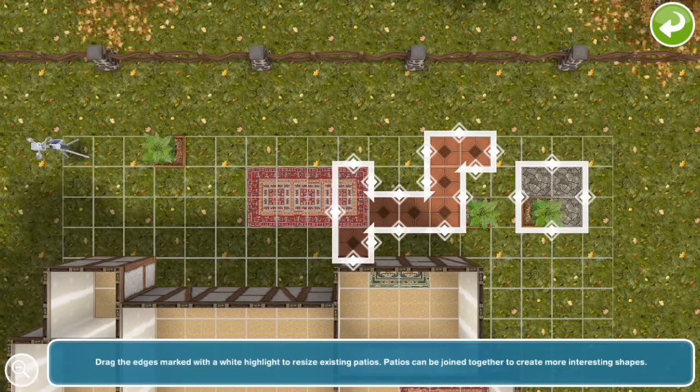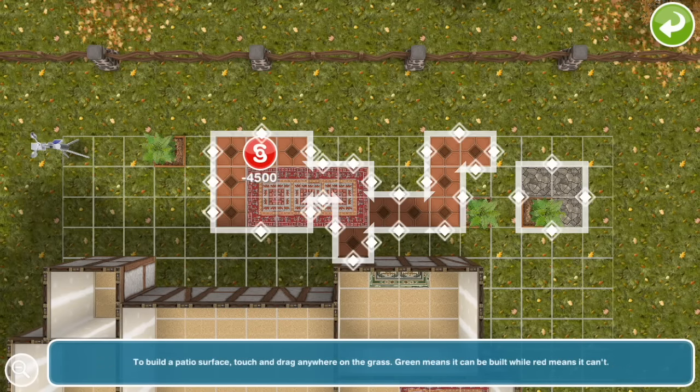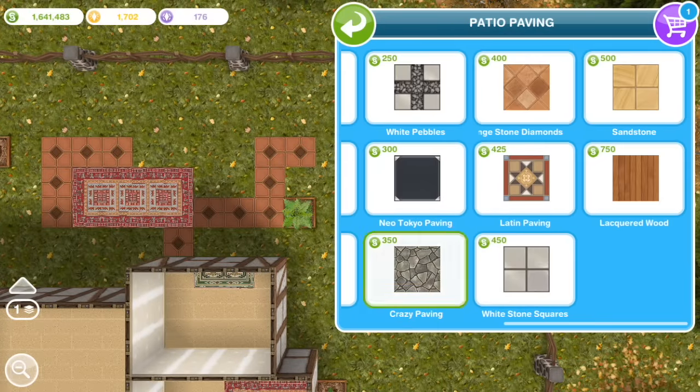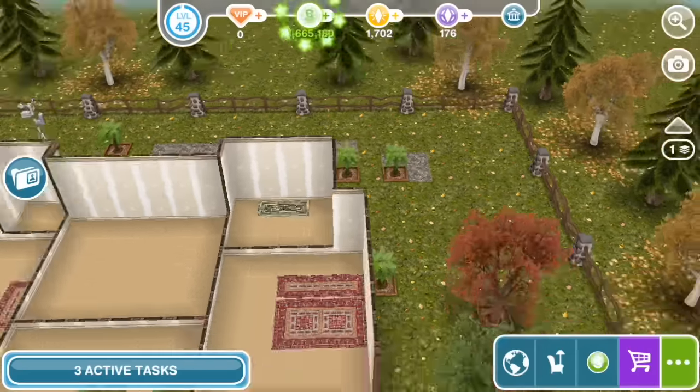In the back here right now, I'm just building some patios, which are going to be kind of like outdoor pathways — that's why I'm going for this stone paving. You'll see when I furnish it what that'll look like.